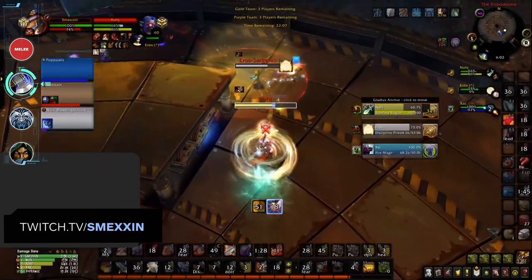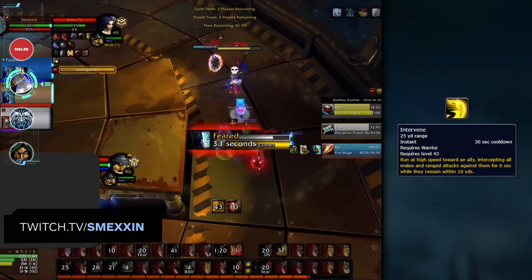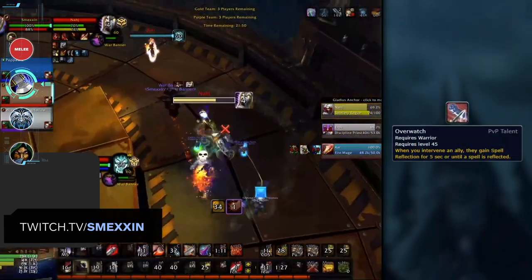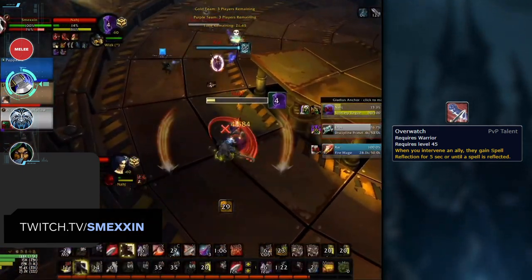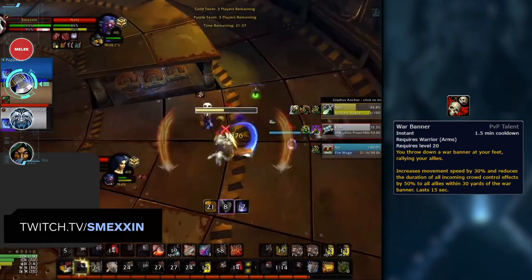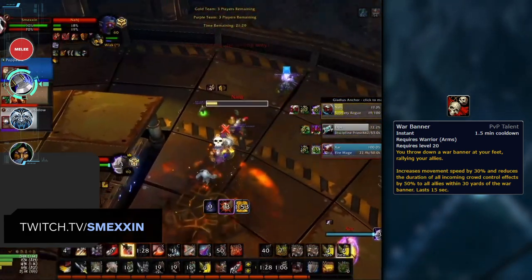The primary strength of a Warrior's defensive toolkit is how many options they have for their team. Intervene is back in Shadowlands, allowing Warriors to intercept melee attacks on their partner for 6 seconds. With Disarm and Hamstring, Warriors give their team multiple ways to deal with melee DPS. The new PvP talent Overwatch lets Warriors spell reflect a spell cast on their party member while Intervene is active. War Banner can be used preemptively to deny Polymorph, Blind, Sap, and Psychic Scream — if not killed immediately, the kill attempt will almost certainly fail.